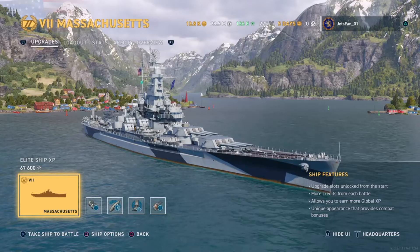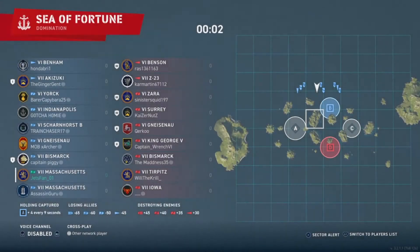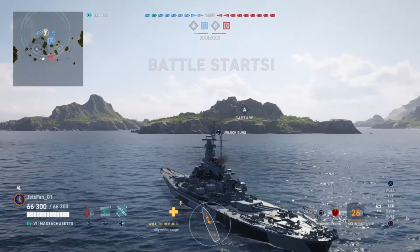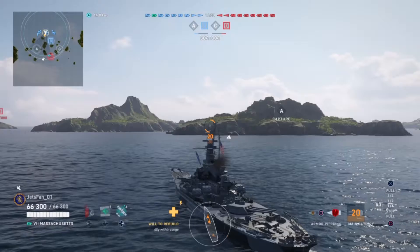Hey guys, what's going on? Jetfan here again. Massachusetts on the screen. Artillery Plotting Room in number four, slot one is the secondary build. Found Hipper as an inspiration with the secondary perk in slot two. So ten and a half kilometers here. I like the spec for the secondaries in this thing — 17 for the main battery, ten and a half for the secondaries.